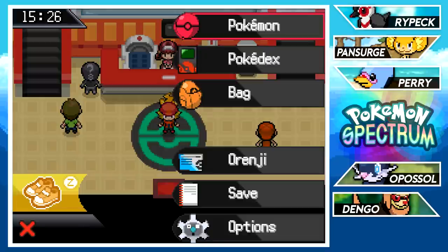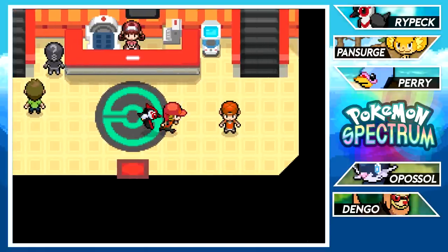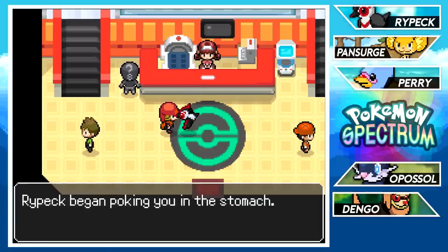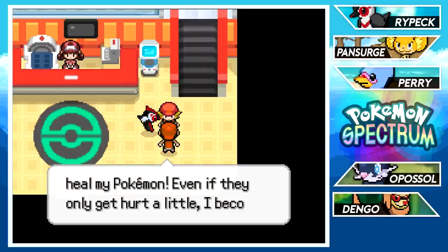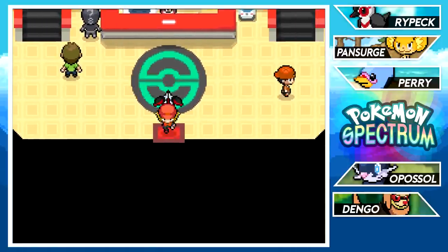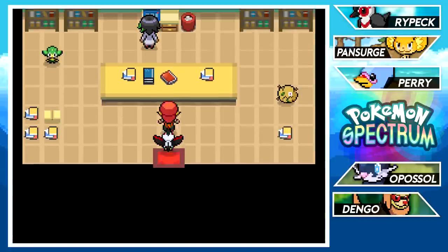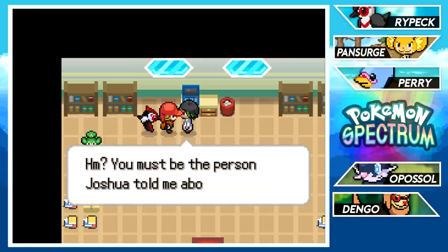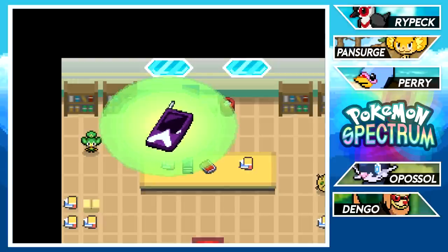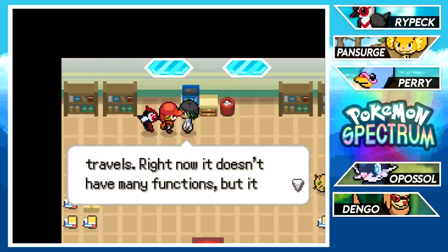Rypek flies behind us — a bit lame that it's not flapping its wings, but still cool while running. It starts pecking at our stomach, which is terrifying given its Pokédex entry about letting things bleed. We find the professor's wife, who gives us an X-Ray — wait, it's actually the Poké Gear! She says it's useless for her and that it should be helpful on our travels. It includes a map function.